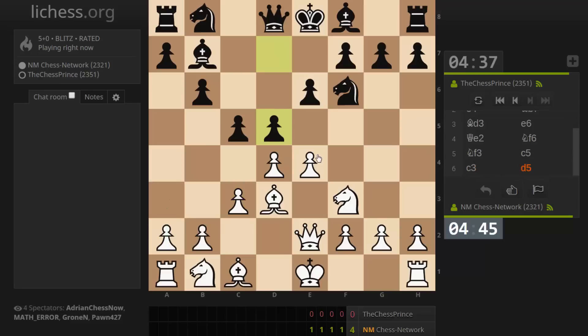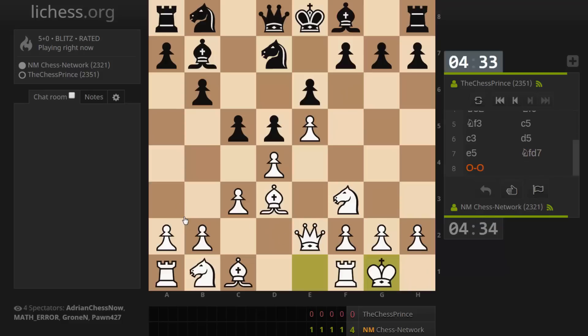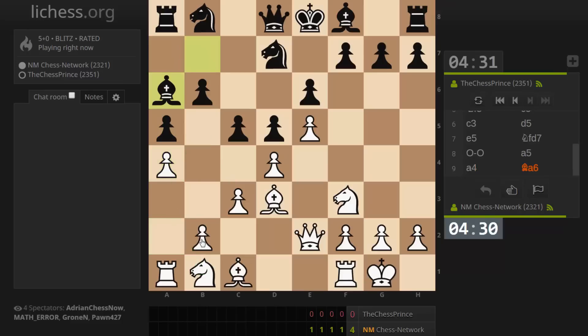Knight c6, a3. Okay, that's a bit surprising. Let's give this knight a kick — challenge it if it jumps into e4 with the knight here. Let's castle. They might try queen c8. They're preparing to exchange light square bishops, so I'm looking to sink my knight into there. Let's do this right here, and then knight a3 into b5. Actually, maybe bishop g5 first.